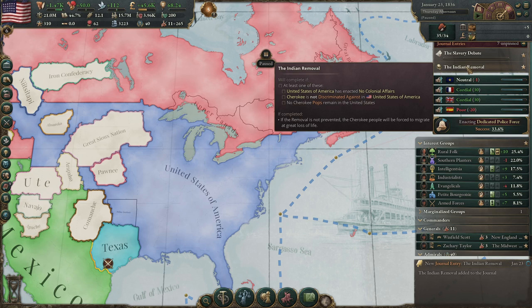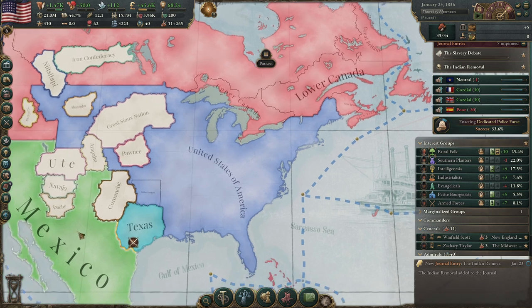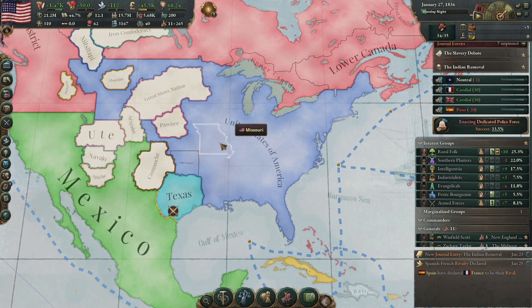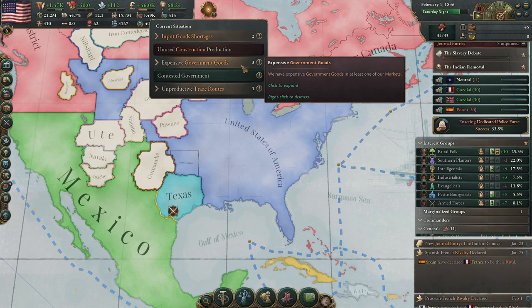We will complete the Indian Removal journal if: the USA has enacted no colonial affairs — we're not going to do that, we're colonizing the natives; or Cherokee is not discriminated — we could go multiculturalism but that's really hard with Rural Folk and Southern Planters in power; or we have no Cherokee pops remaining — we are going to kill them all. It's just really bad.